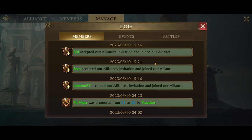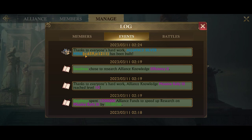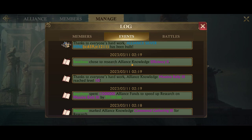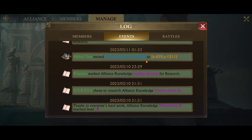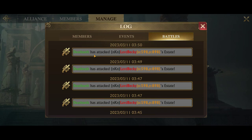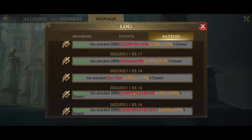Log — this is where you can see a log of certain things. For example, we just had three new members join — I believe they're from NKN. You can look at events: the Alliance silver mine that was built, SWAT chose to research Alliance knowledge. You can also see a list of PVP battles that alliance members have been in.